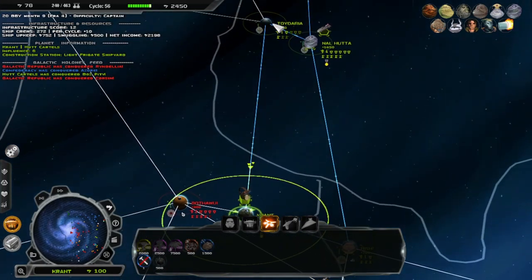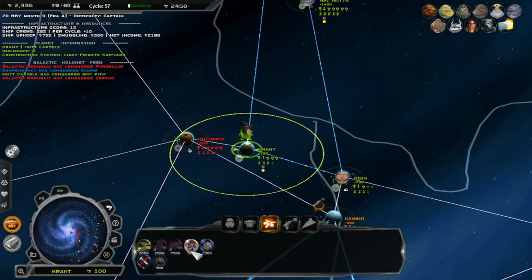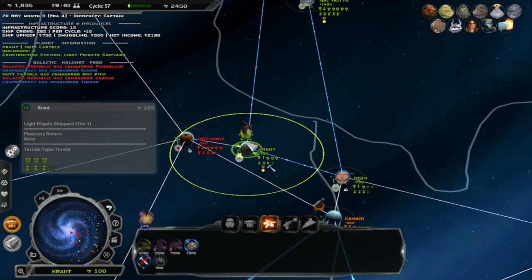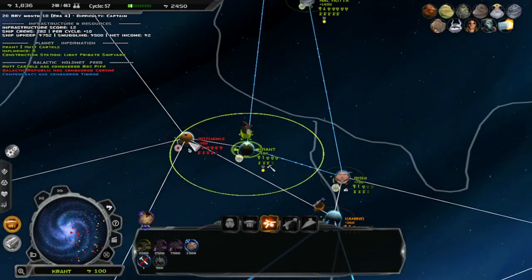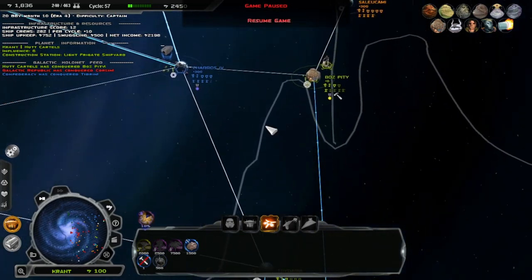The cycle's almost over. We're going to purchase this — a secondary defense platform. Then I'll build up to Golan 2 if I can. Let's keep this paused. I keep freaking out like we're going to get crashed, but we're alright.